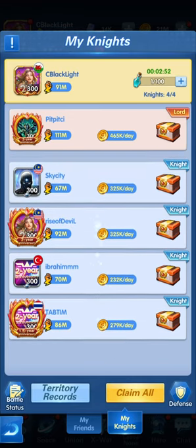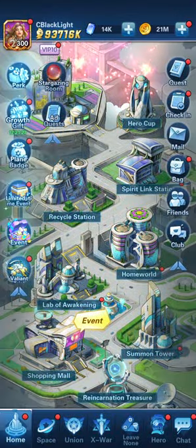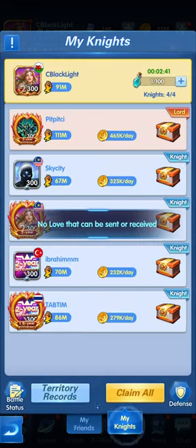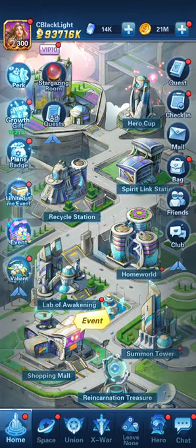Between My Friends and My Knights, it's a good direction to earn extra gold in the game. The total daily accumulation from all of this will be close to one million gold, which is very good. Thanks so much for tuning in — please leave a like, comment, and subscribe. Enjoy the My Knights new feature, now available in X-Hero or Epic Heroes. Have a great day ahead!